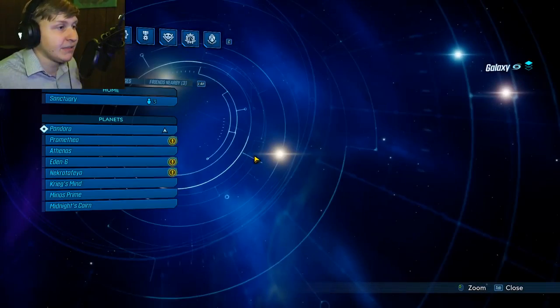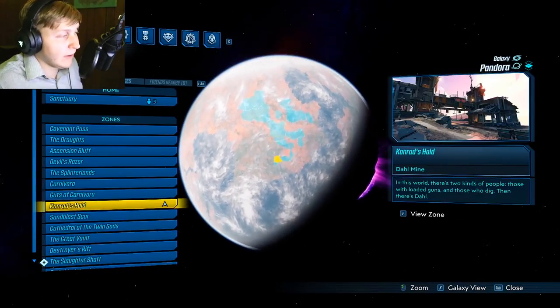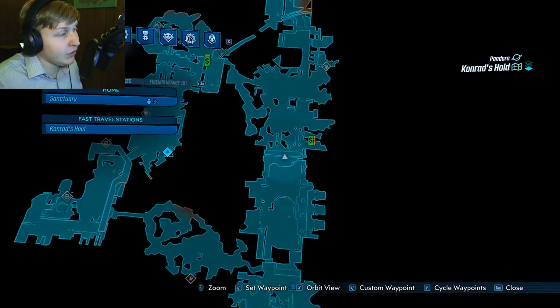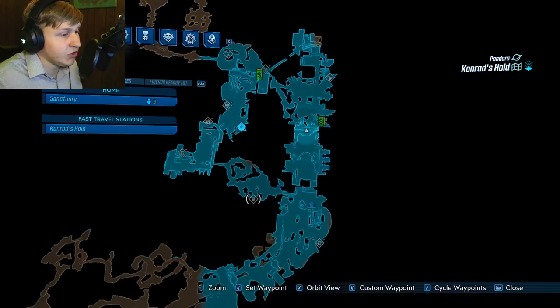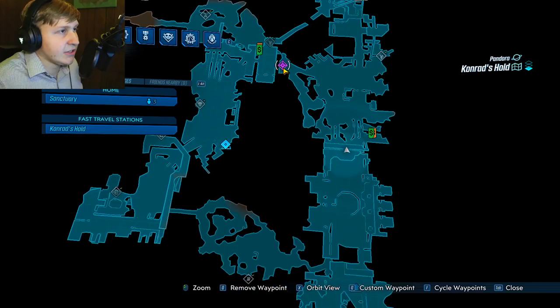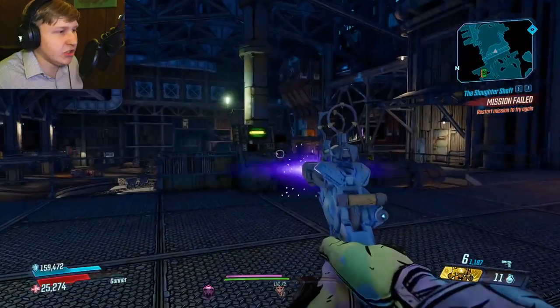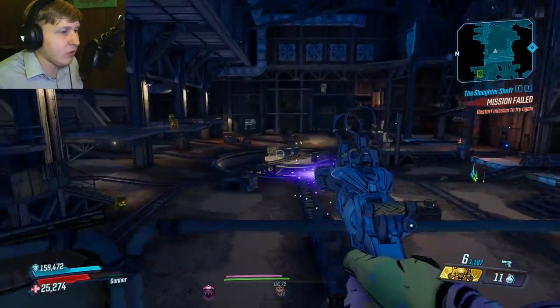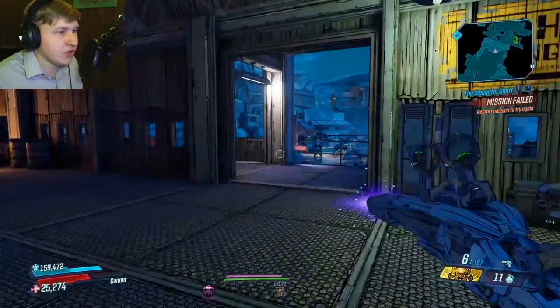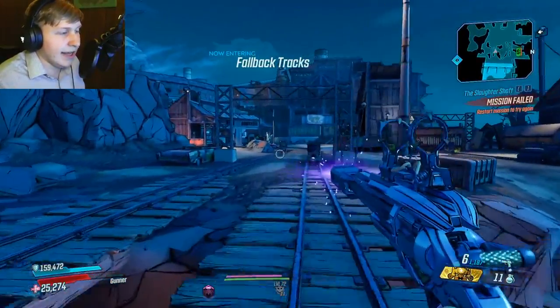The location of this Black Market machine is going to be on Pandora, all the way in Conrad's Hold. Conrad's Hold only has one place you can fast travel to, which will be right over here. The actual market location is going to be right here, so it's going to take you about 20-30 seconds to walk. I'm going to skip some of the walk and be right where the mineshaft is. Once you go into the mineshaft, it's pretty much just going to be directly in front of you to the left.